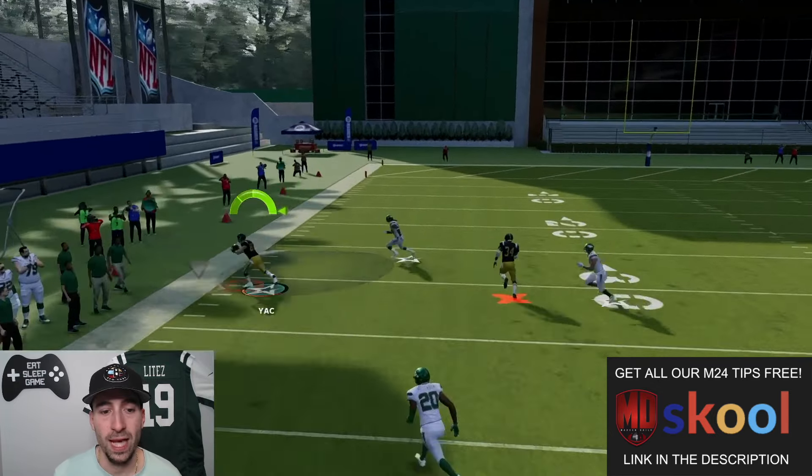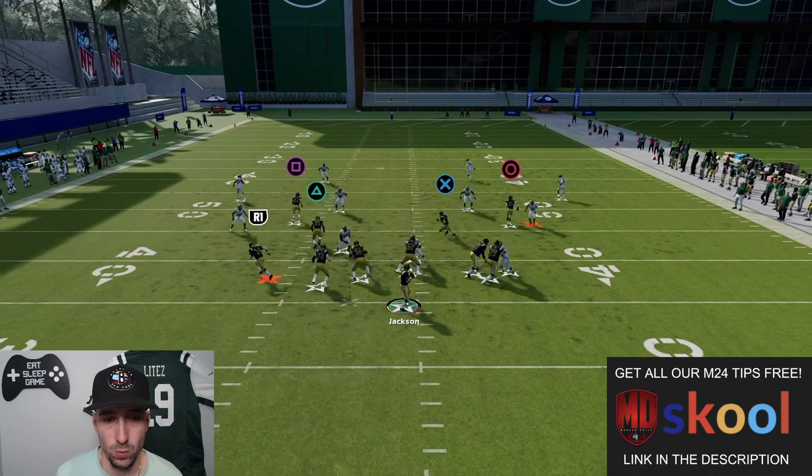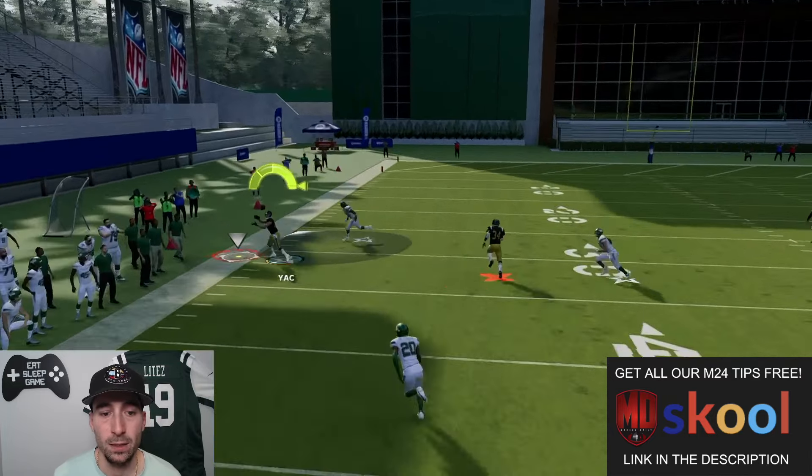We made the catch. I threw that down into the left and the outside corner with deep out zone KO is not anywhere near this to KO it — possession catch to the sideline. If you only had the wheel and the corner with no streak, just two vertical routes, that outside corner could be in a better position to possibly KO it. If you want him nowhere near the corner route, having three vertical routes is the best way. Easy pass to the sideline.